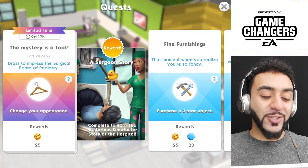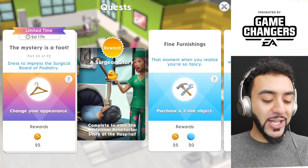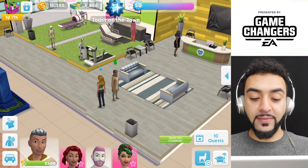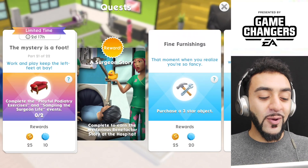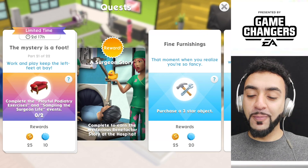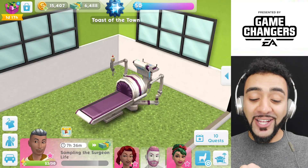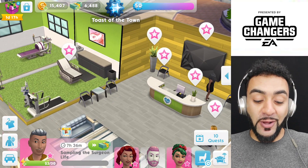Part 20 of 22 is dressed to impress the surgical board of Pedudra Tree — change your appearance. No, I actually like his outfit. I might go for the cream one this time — that's changing his outfit technically. Yes, we have completed part 20. Part 21 is work and play, keep the left feet at bay — complete two events. I'd just like to point out I actually do have the surgical career already; I'm just doing this to show you guys that you could do it too.